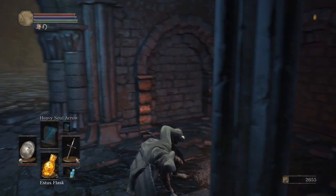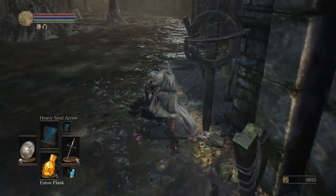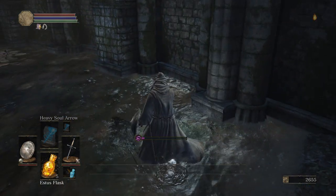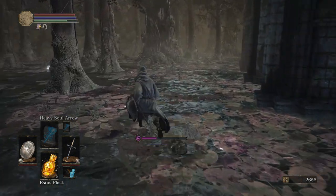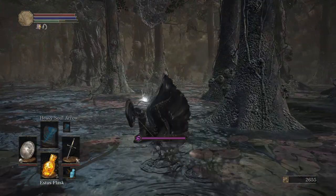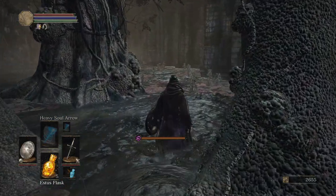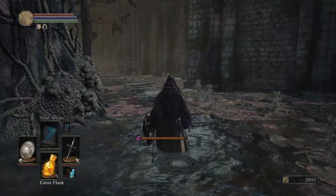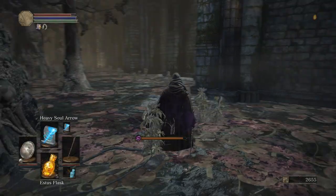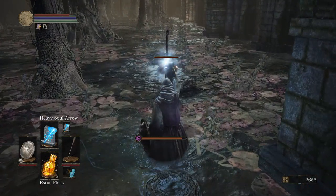Now, this next part is extremely long and dangerous, but hopefully we should be able to make it. The enemies can't actually directly hurt you - they can only outright kill you. Anybody that's seen this game before knows exactly what a Basilisk is and what it's going to be doing to us. And of course, this swamp here has gotten extra deep, meaning that we are going to be moving incredibly slowly. However, we do have the advantage of pretty fast casting. With our heavy soul arrow, it should allow us to get through them fairly easily.